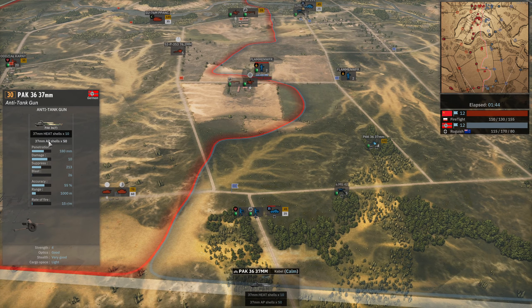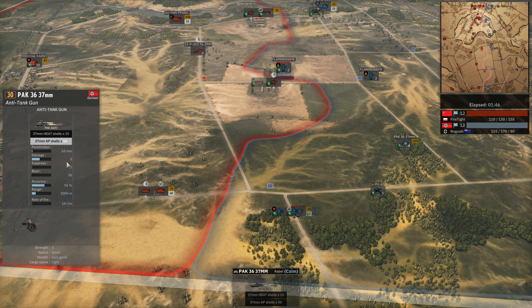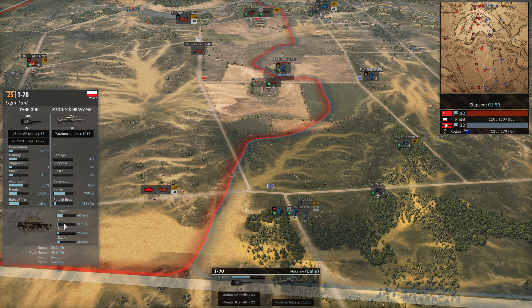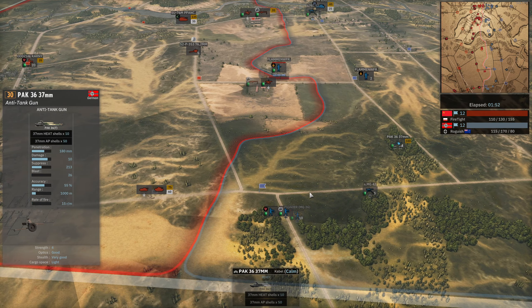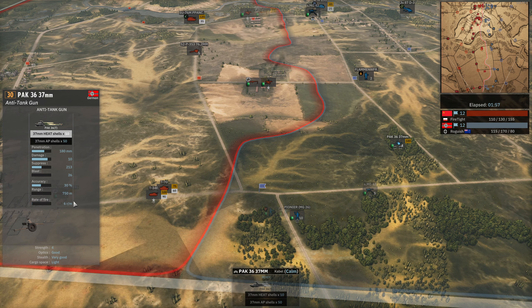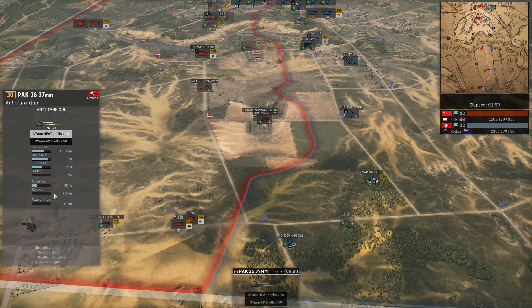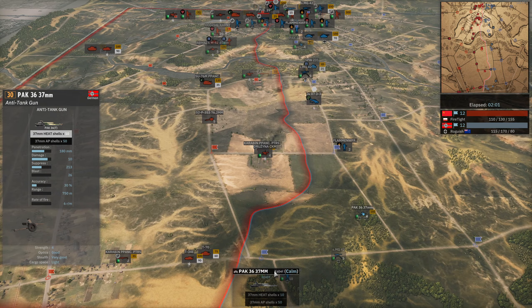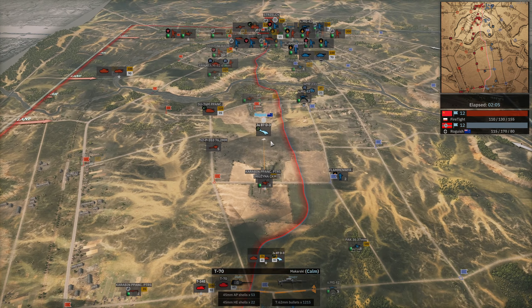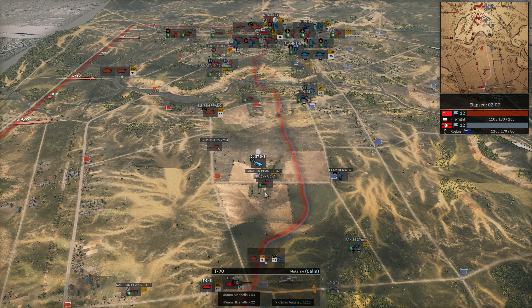We need to be careful here around the Pak 36, but while the Pak 36 can maybe get through the T-70 just with the AP shells - it's got five extra penetration on that 60 armor - the T-34 doesn't really matter unless it gets into like 700-750 meter range. The heat shield just has abysmal accuracy at that 750 meter range, so we should be able to take this back, especially once the other cargo is down. Stuka coming in for the Maxim here.